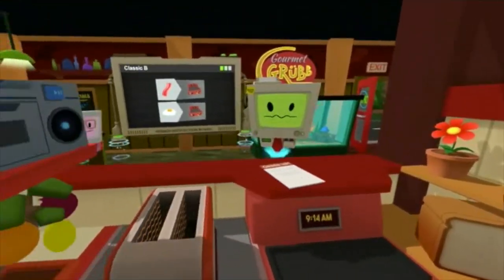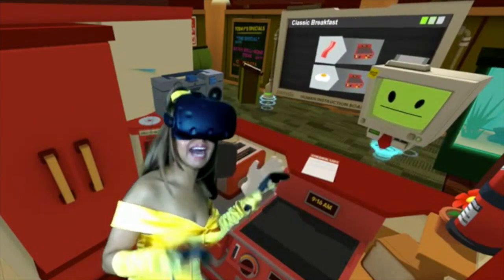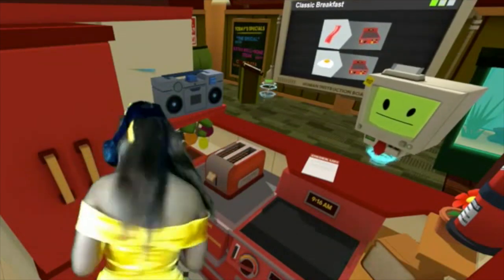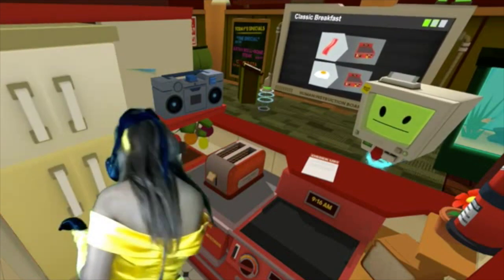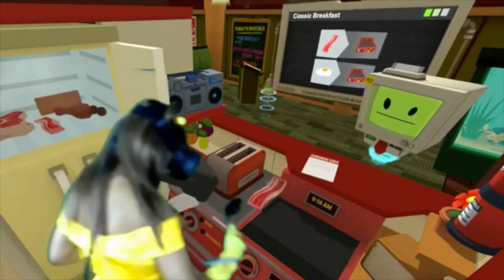We'll start by making some breakfast - classic breakfast: bacon and eggs. That's so easy, I know how to do that. So we've got to get the bacon out. I'm still in the pantry, let's push this. Try to get the bacon out. What is the bacon? And an egg.